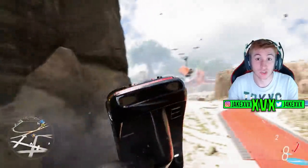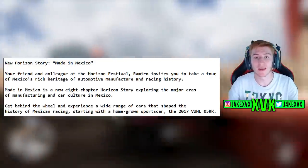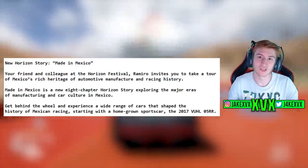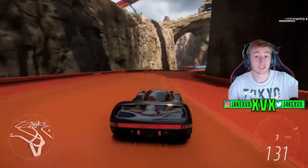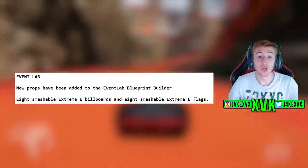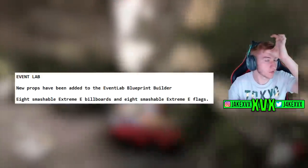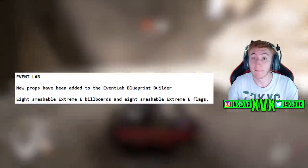There's a new Horizon Story called Made in Mexico. Ramiro invites you to take a tour of Mexico's rich heritage of automotive manufacturing and racing history — all about Mexican car culture and history. There are eight chapters to the story, releasing with this update. There are also new props within the Event Lab creator: eight smashable Extreme E billboards and eight smashable Extreme E flags have been added to the Event Lab blueprint builder.